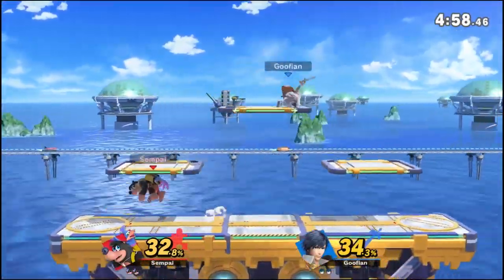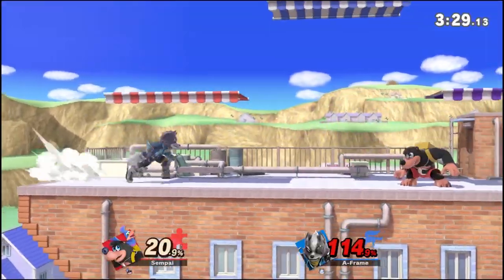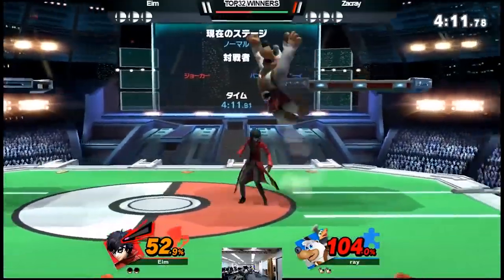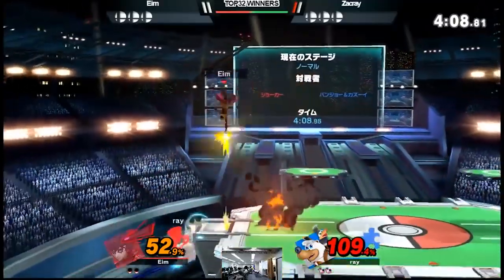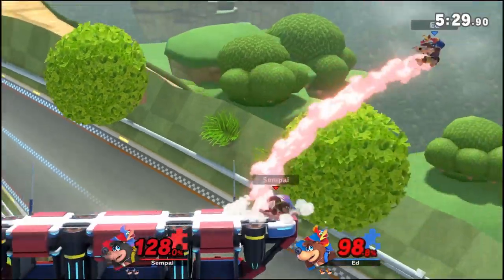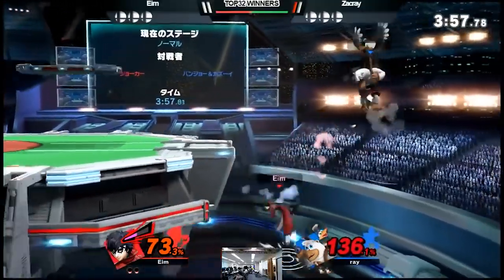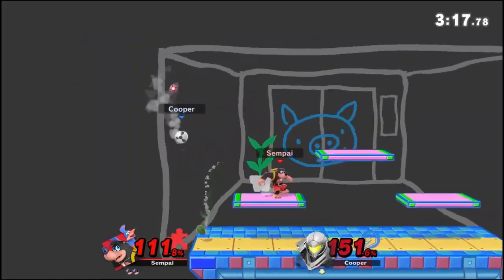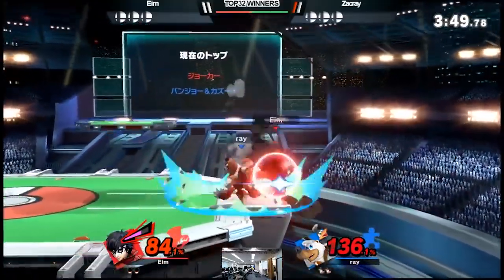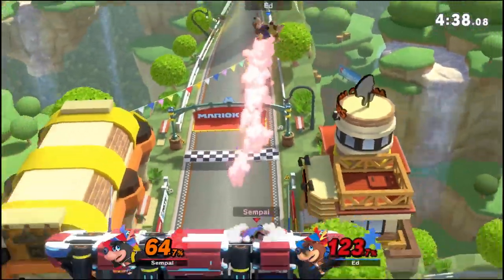Forward air is a beast — probably his strongest aerial. It's really nice if you put a grenade in front of it: throw a grenade and then fair immediately afterward for pretty good pressure. If you have time to use any aerial, forward air is definitely the way to go. Back air I think is Banjo's most underrated aerial — it's like a mini Ridley's forward air and super useful. I like to run in and fade back with a back air a lot. If you hit with just the first two hits of back air you can immediately connect into F-tilt for a nice chunk of damage.